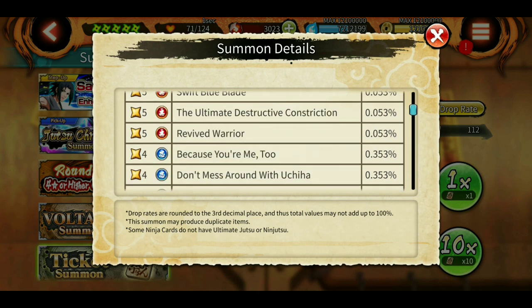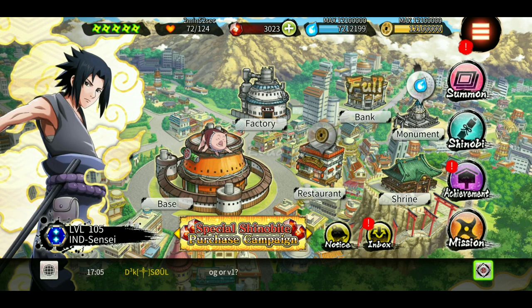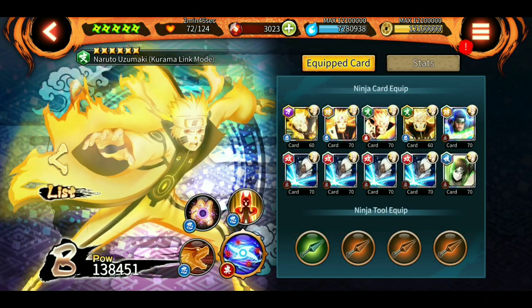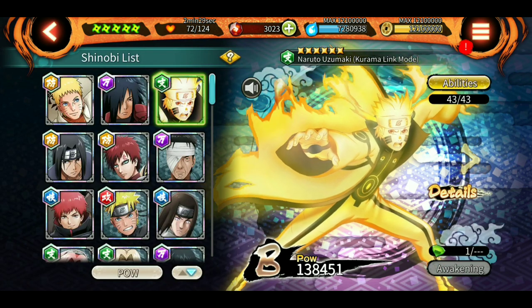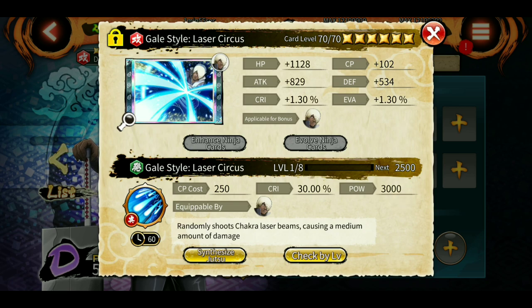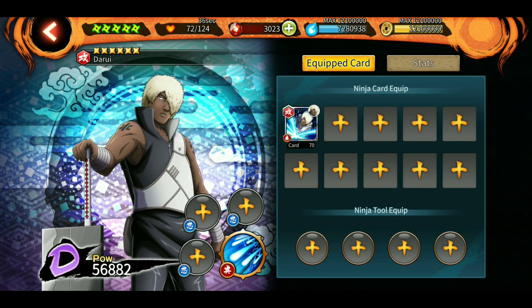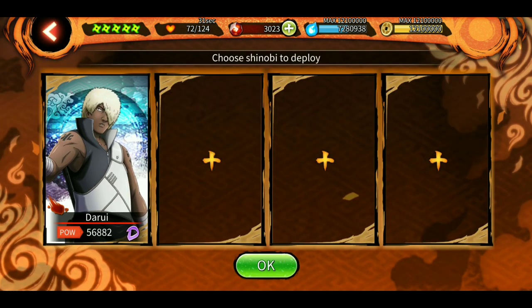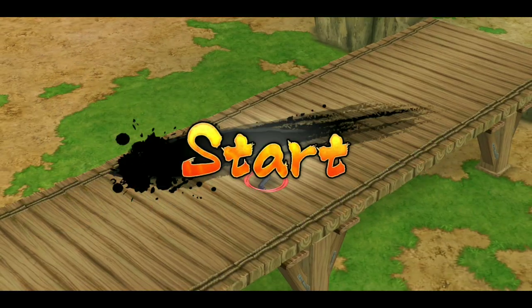Sorry — the ticket summon banner has actually not been updated; that was the voltage summon. Anyway, I got four copies of the Darui ultimate and I'm putting it on KLM Naruto to give him some attack power. Let me quickly set him up. I removed all his jutsu and tools so we can see the actual damage — it's 3000 power. Let's see what damage his ultimate does.